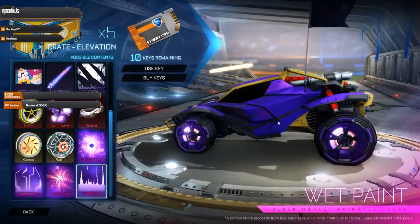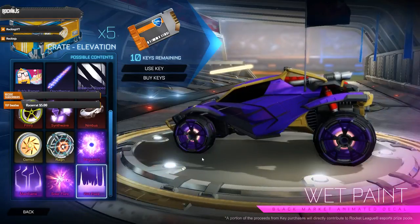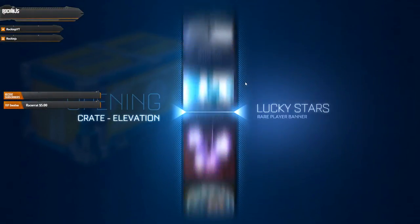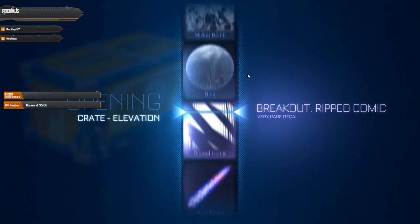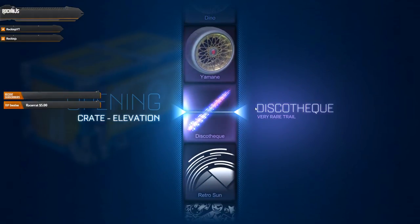The Solar Flare is very low-key but gives off a spooky impression. Got the Wet Paint decal — it actually goes backwards, you can see the paint just dripping off slowly. Let's open these last crates and hopefully get something good — it'd be awesome to get something good on stream.